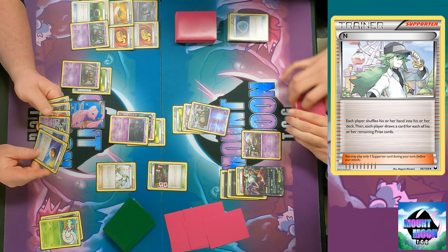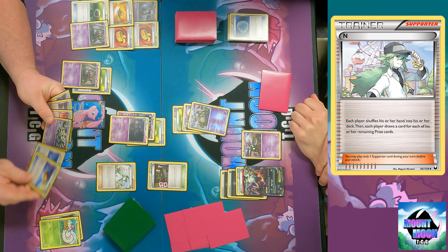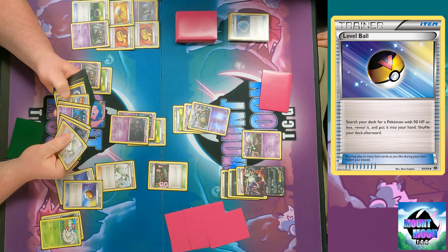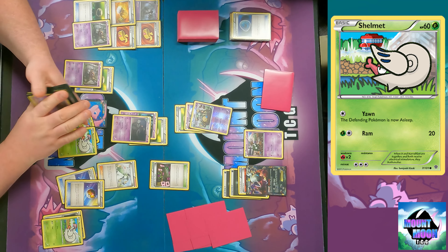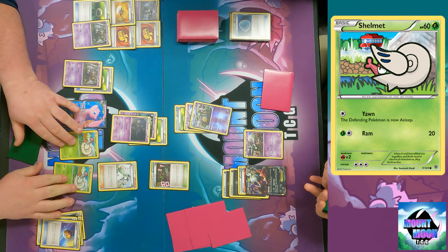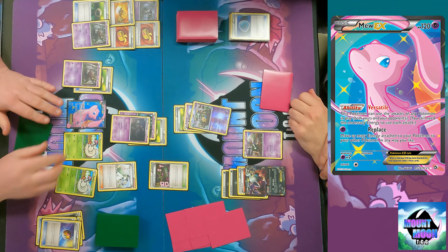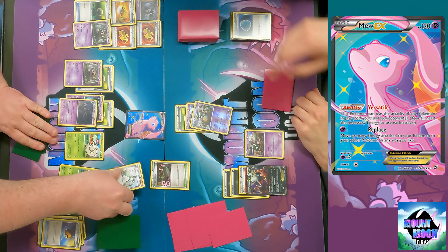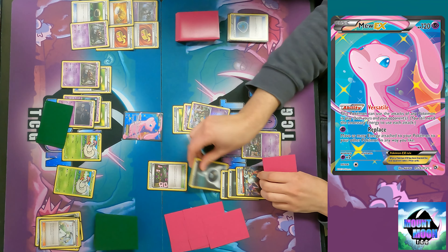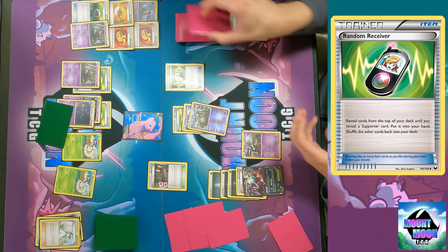Oh, you have two Level Balls. I'm just going to double Level Ball here and grab two Shelmets. That's a safe play. I could have saved one Level Ball and used Ultra Ball, then Level Ball for the Trevenant and retreated to it. But I only need one energy to knock it out and I already have the free retreat, so I'm just going to give you a Mule. It's not weak to dark right now.